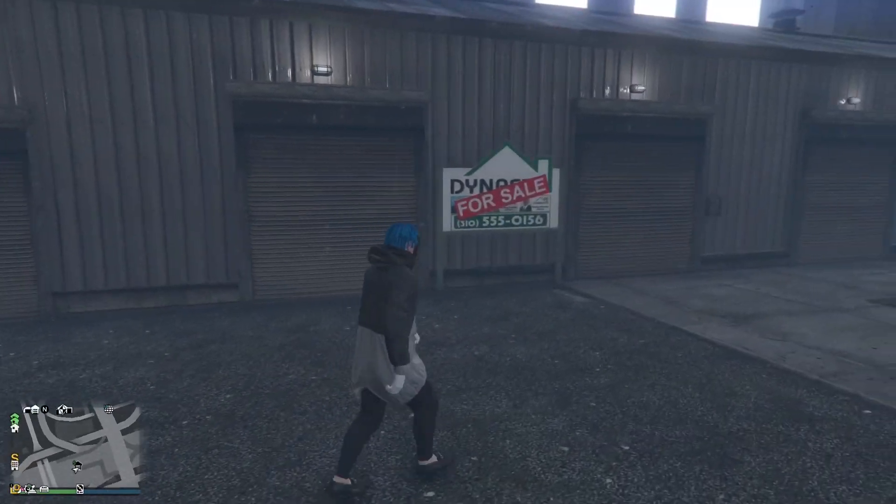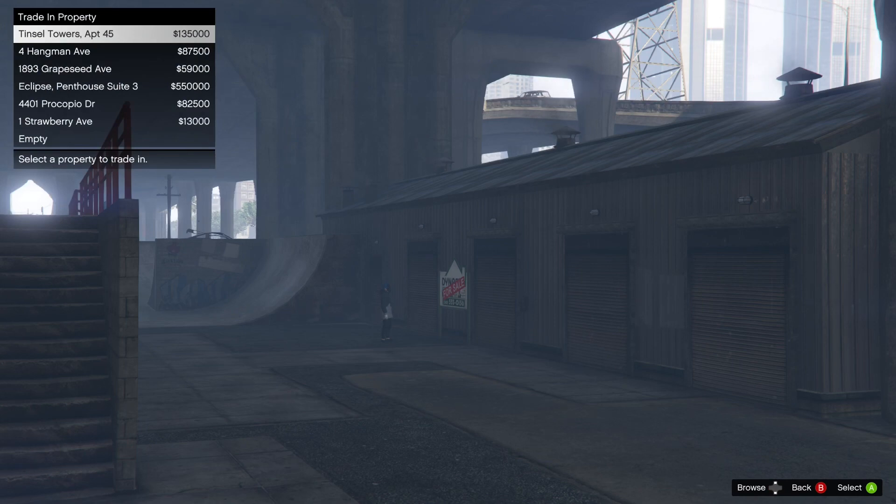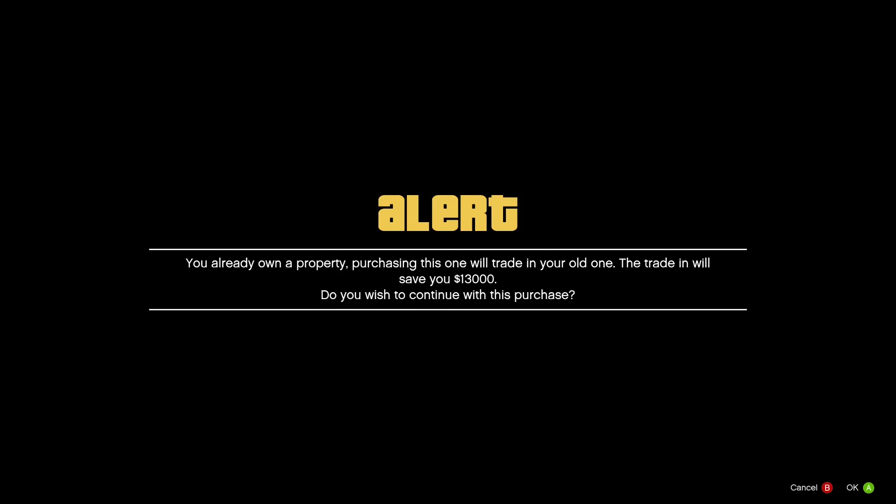Once you do that, go over here and purchase this garage — it is only 25 grand. If you have to sell a car or something, it's honestly worth it. You can buy your car back if you want. Just buy this and put it in the six slots: one, two, three, four, five, six — put it there.